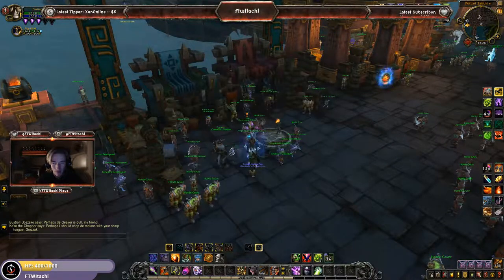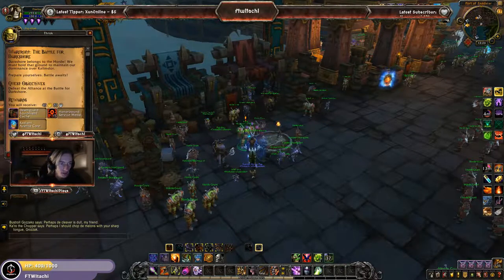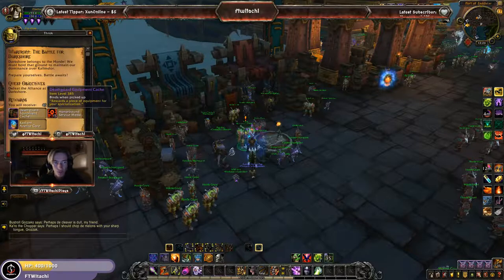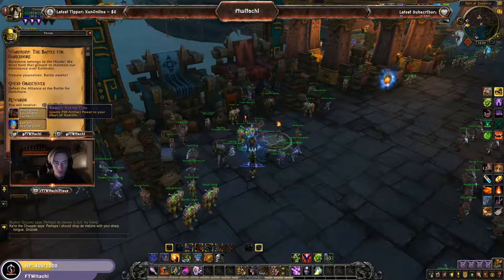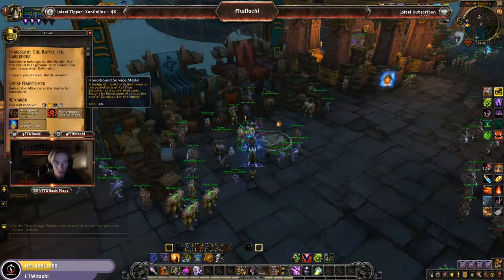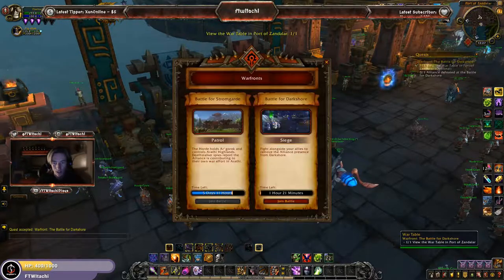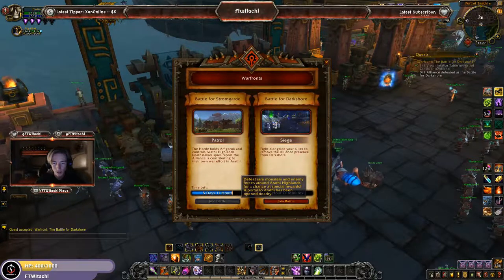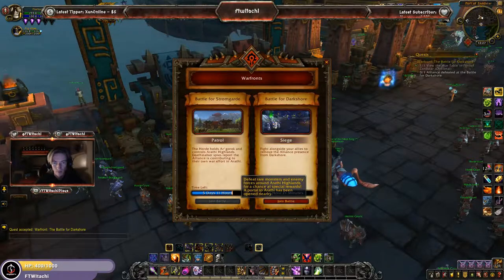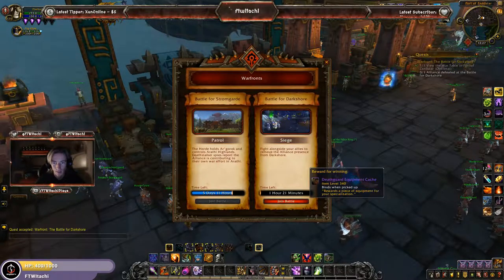We currently have an hour and 21 minutes left. We're going to go ahead and pick up our weekly quest for this event — it is to defeat the Alliance at the Battle for Darkshore, giving 385 item level loot, a nice whopping sum of 750 artifact power, a decent amount of honor round service metals being 15 total, plus 50 gold. That is a quest you really want to do every time this is up. Just like the Battle for Stormguard, you do get 340 item level-ish loot and equipment for actually winning the Battle for Darkshore.